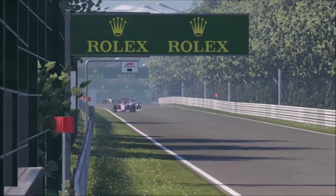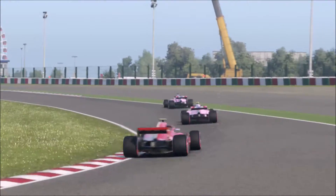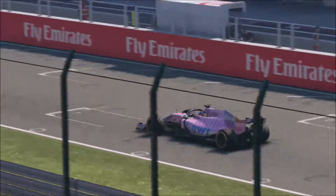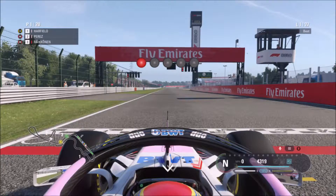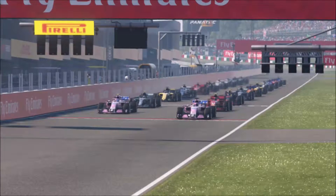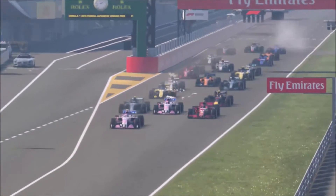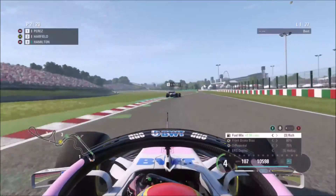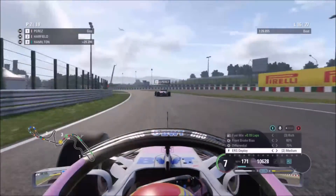Hopefully Perez does a multi-stop so we can guarantee another win. Lights out and away we go at Suzuka! We've had an awful start — the AI around us on super soft grippier tires got a massive jump and we've already dropped down to P4 going into turn one. But we're on the inside of both drivers ahead and we're back up into P2.